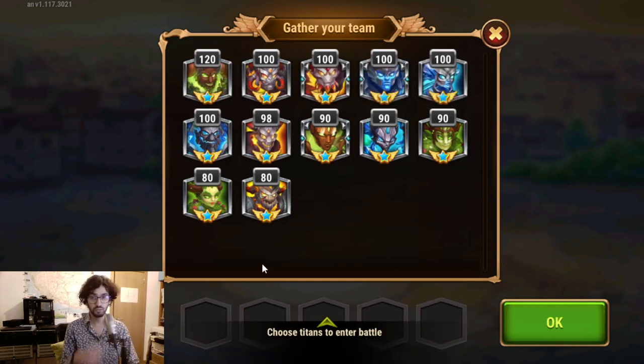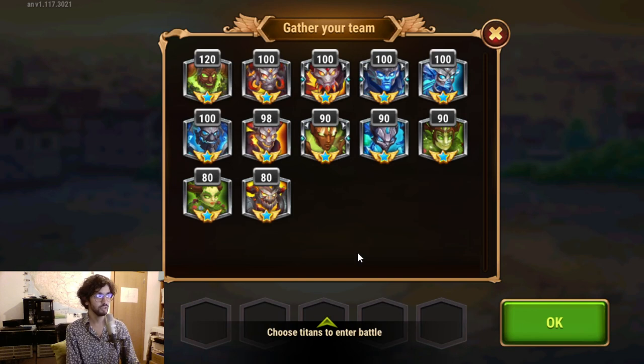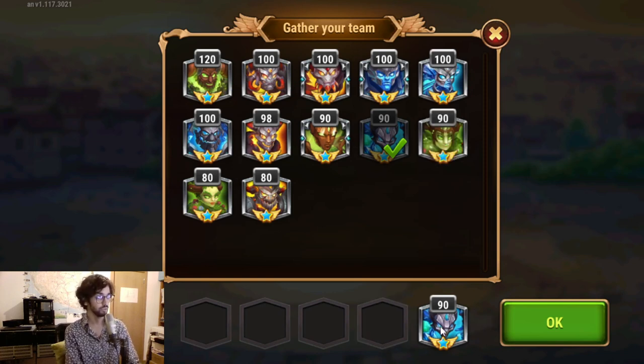Giving you guys a few tips for the dungeon: it's good to keep the titan tanks strong enough, as I've mentioned, because they are the first to receive the damage. Then I would also focus on developing the supports to keep titans in the dungeon alive, because you can do some interesting combos after your titan tanks are getting destroyed or are already destroyed.